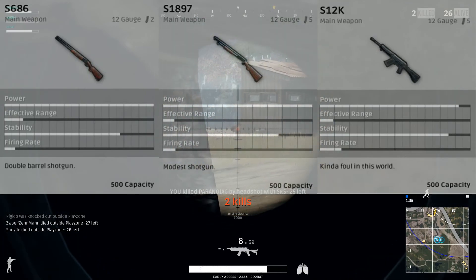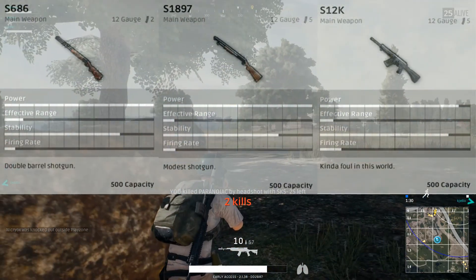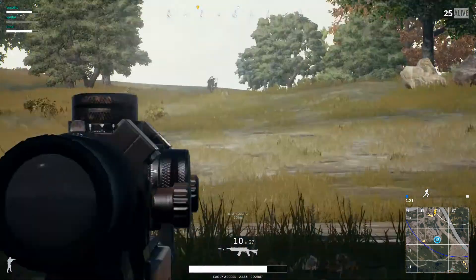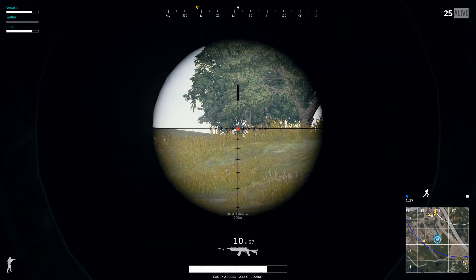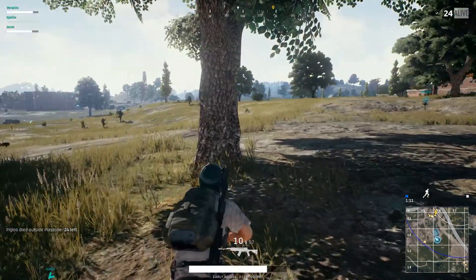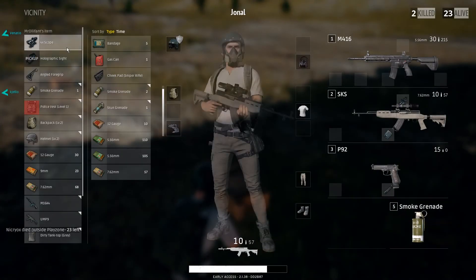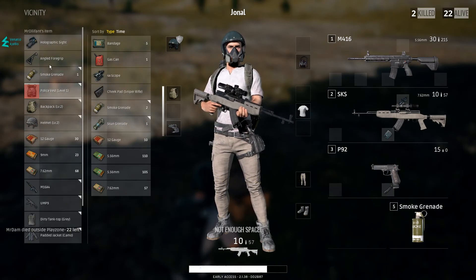The S686 fires faster, while the S1897 is a pump-action shotgun with five rounds in the magazine, so it fires a little bit slower. However, they do the exact same damage. The S1897 with its bigger magazine capacity can be more helpful, especially in duo or squad modes. If you run with the S686, you only have those two shots — fire them off and down or kill a guy, that's fine. But if there's another guy coming around the corner, you're mid-reload and in trouble.